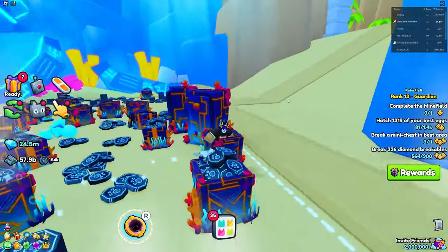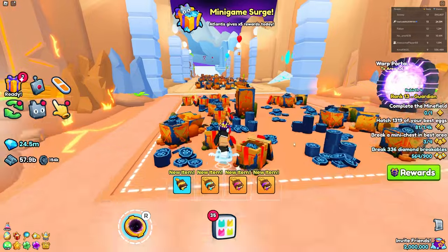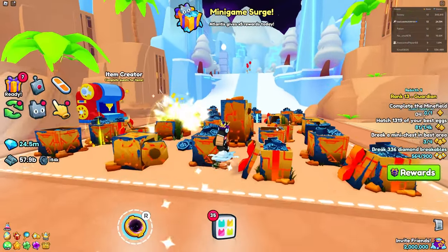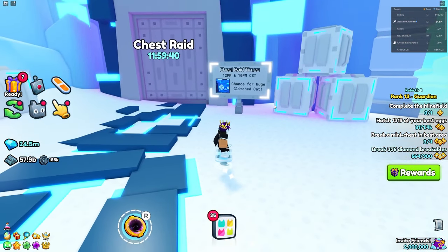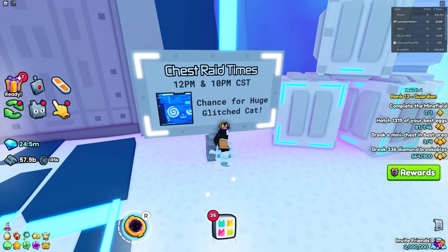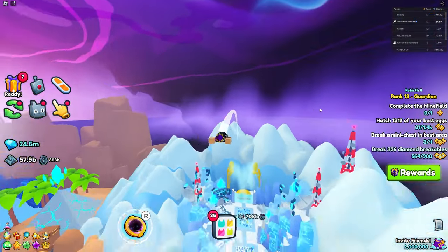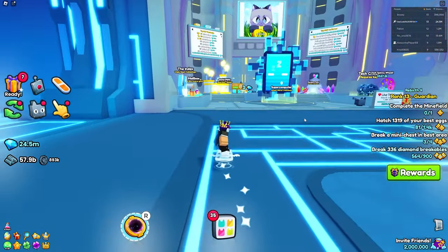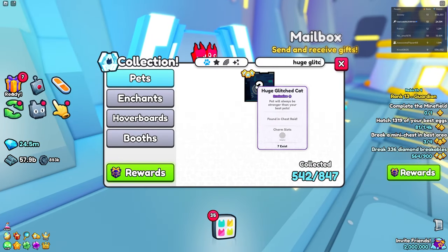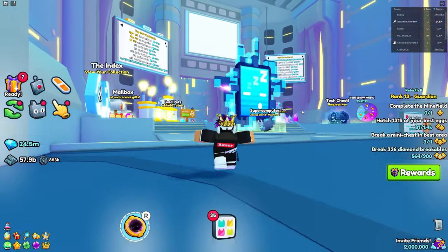There are more ways — World 1, believe it or not. Some people don't even know these exist. In the chest raid right here, you have a chance of getting a huge glitch cat. I missed it by two hours. A huge glitch cat is pretty expensive — I've done the chest raid many times and haven't got one. I searched it up and only seven exist.